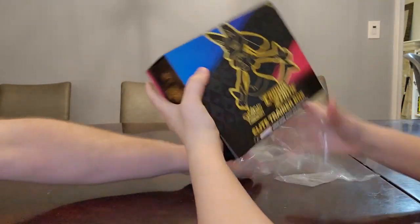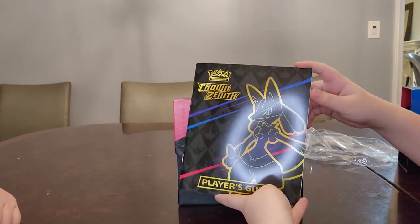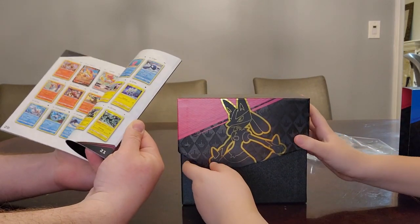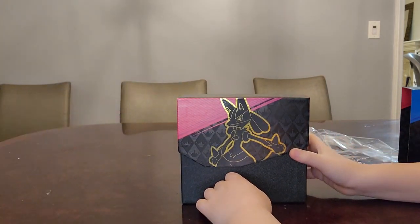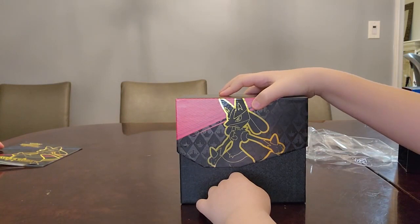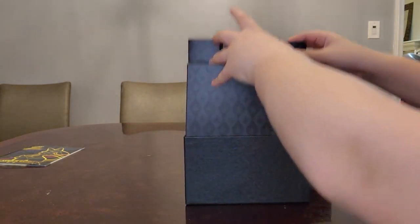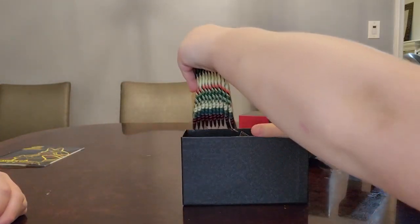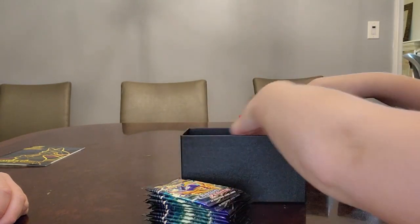Let's get this opened up. Here is the packet that has all the cards in it. There are some cool cards in this set. There's also some instructions about the game, some tips. This set has some reprints of other cards as well as some new cards — really, really great cards in this set. Lots of really fun stuff to pull. These Elite Trainer Boxes are great for collectors. These boxes are great for storage, and they come with some really cool stuff. How many packs do we have there? This is a special set, which means instead of eight packs, it comes with ten.